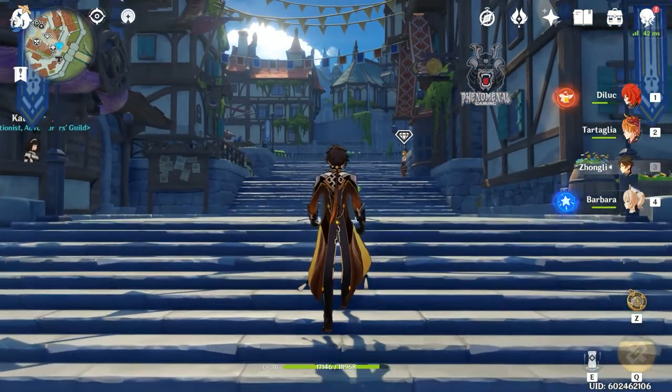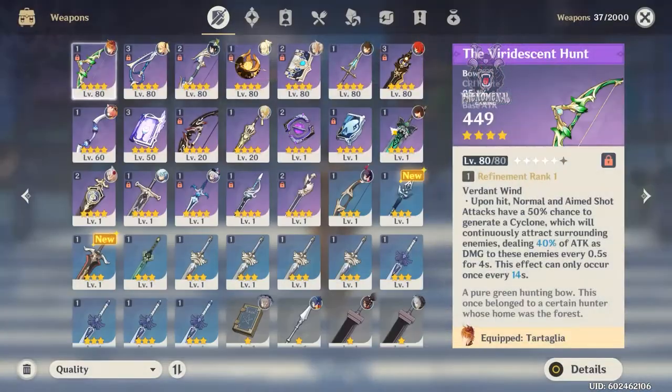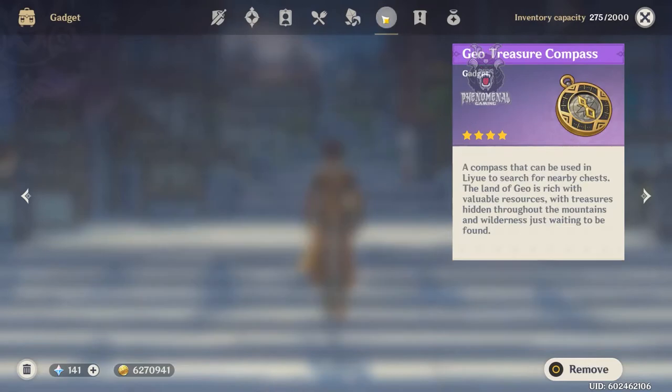With the three million I grinded from ley lines plus a few million from events, I'm roughly sitting around six to six and a half million mora — and this is after upgrading artifacts and characters along the way. It should have been roughly around seven or eight million, maybe a little more. Once you have enough mora to level up weapons, artifacts, and characters, the next thing is figuring out the amount of hero's wits you'll need.